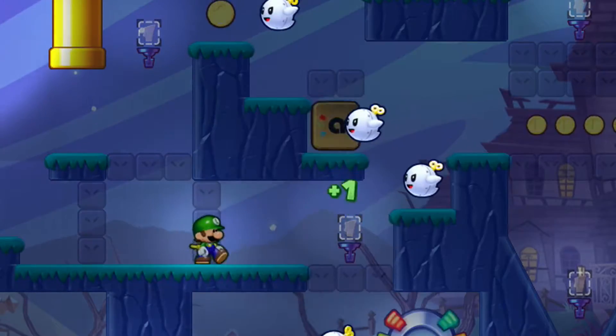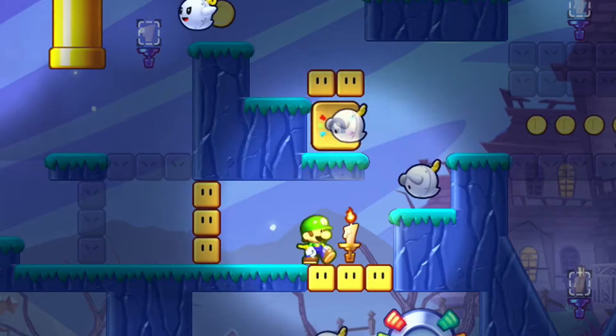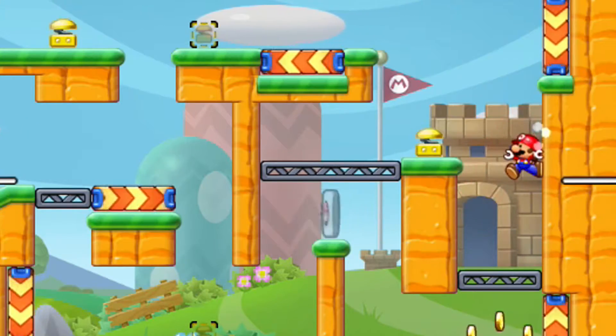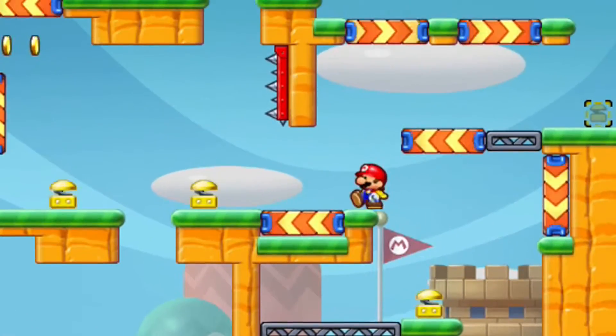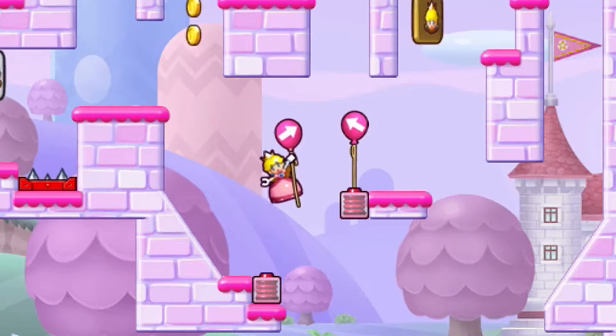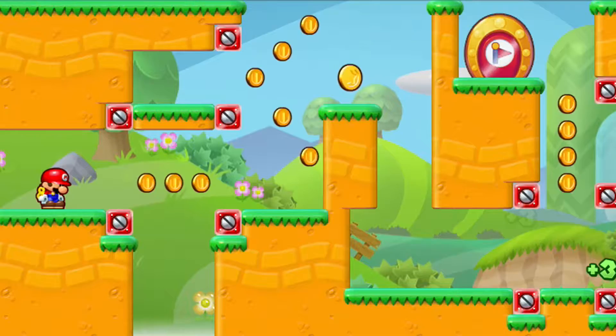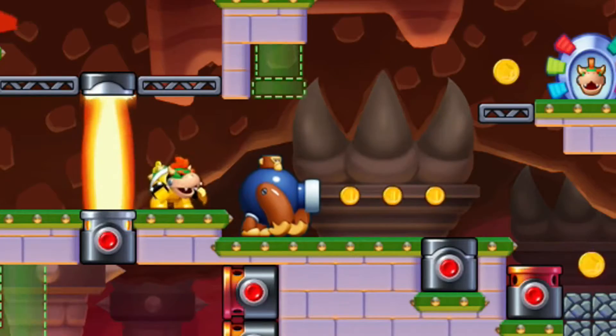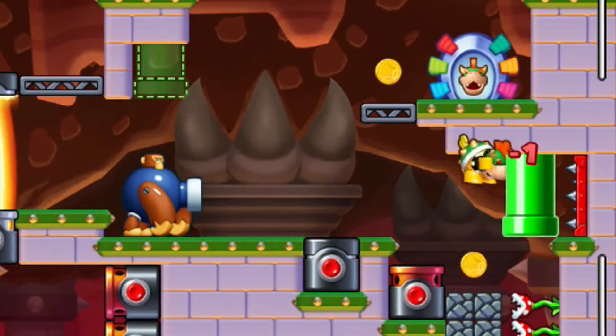The minis also have unique stages inspired by their own game or techniques unique to that specific game. For example, Luigi's stages are inspired by Luigi's Mansion due to the boos constantly floating around, while Mario's is inspired by New Super Mario Bros. Wii due to constant wall jumps. The level designs here are unique and inspirational. The puzzles in the beginning serve as a tutorial to get used to the mechanics, and later levels will be challenging and may require using your brain a lot.